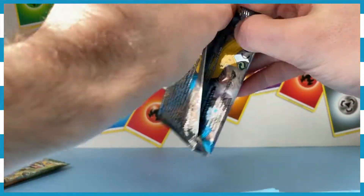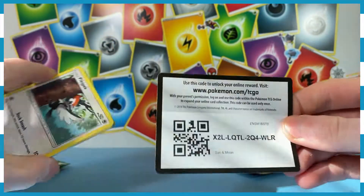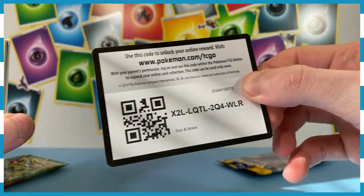Sun and Moon, let's go. What do we got in here? There's a code for you from Fates Collide — enjoy.